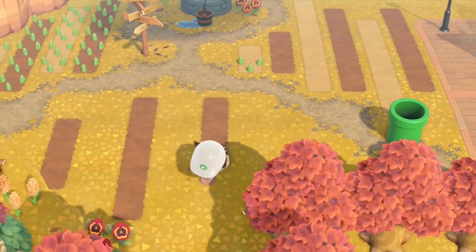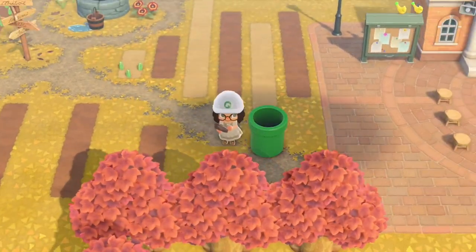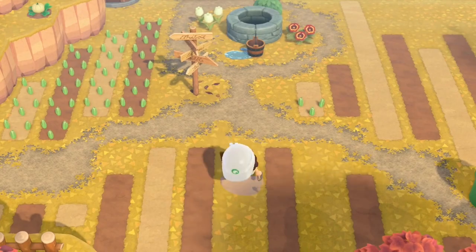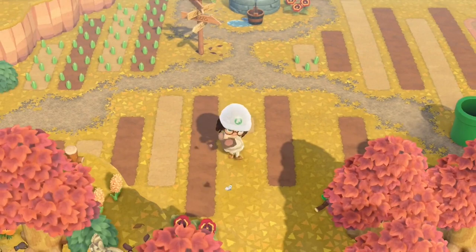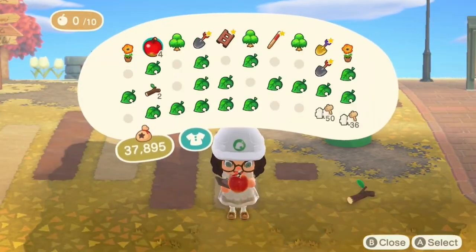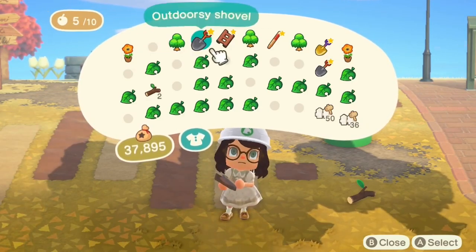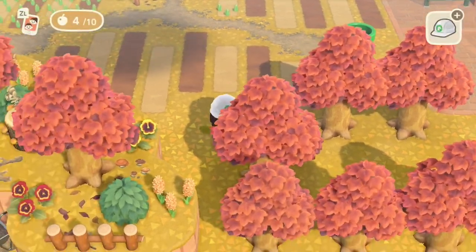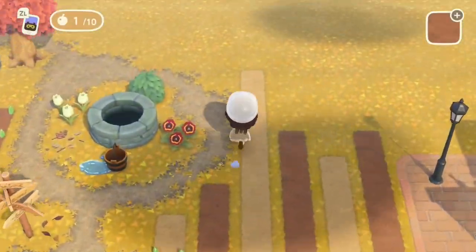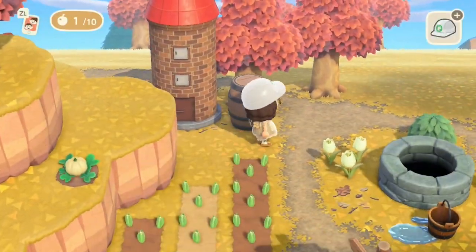One thing I really struggle with is thinking about how views look from a distance, and I kind of regret that because the island I just toured — Lottie Crossing's island — she's really thought about how perspective and how good things can look from afar. I definitely need to think about that more. I did forget to move these trees, so apologies — you're seeing me eating a lot of apples — but I'll just shimmy these out of the way.